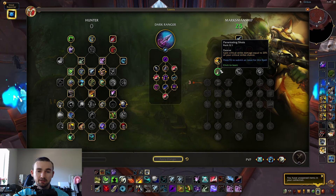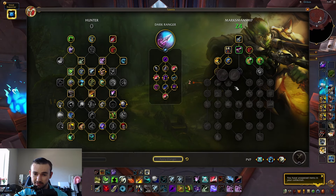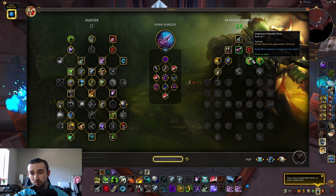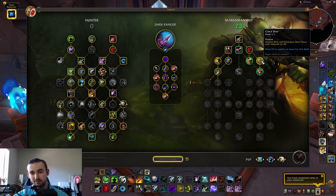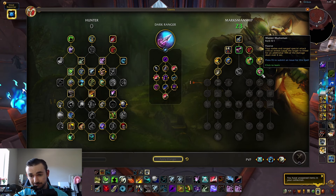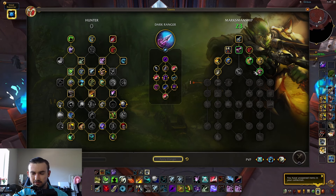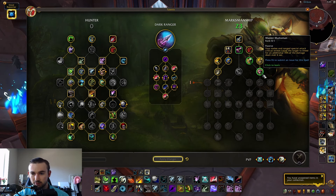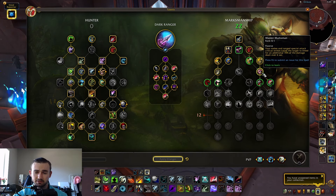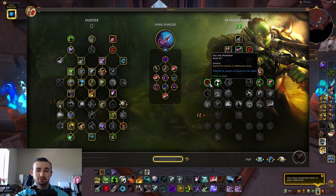Multi-Shot is up here and Trick Shots is nearby — all the AoE stuff has moved to the center. Improved Steady Shot is repositioned, and Crack Shot is a talent you'll want to grab. Master Marksman has moved from the Hunter tree into the MM tree as a one-point node — your melee and ranged attack critical strikes cause the target to bleed for an additional 50% of damage dealt over six seconds. That's a must.